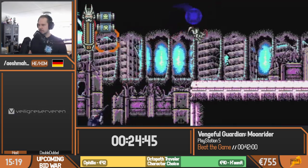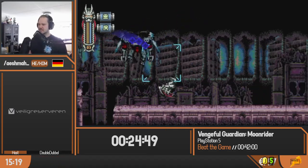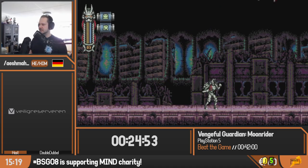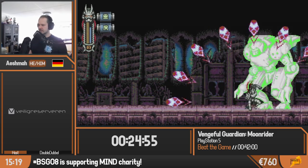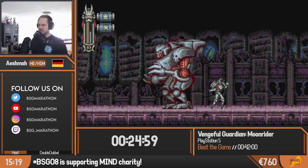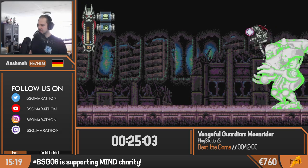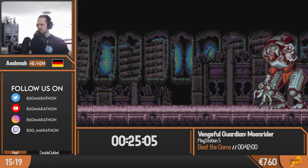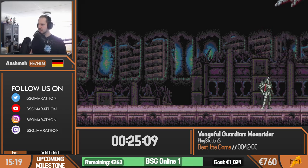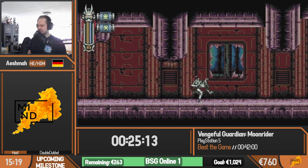The boss of this stage is of course that big robot — our little friend from the background. The nice thing about the Geocrash is it gives you massive iframes. You can basically stay in the hitbox of this big robot and nothing is going to happen because you just have so many iframes after using the Geocrash. And with that we are on to the second stage of the Fallen City.